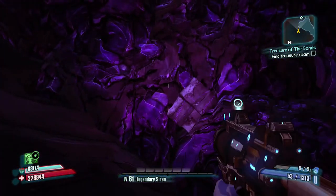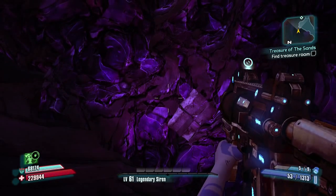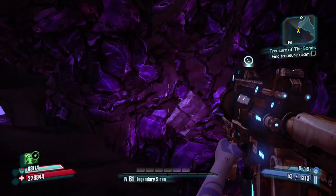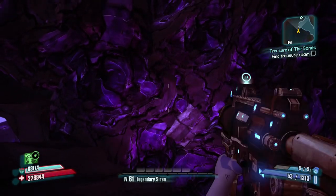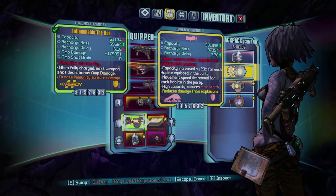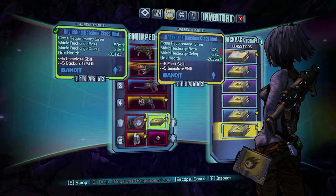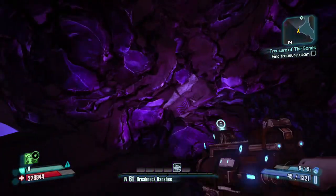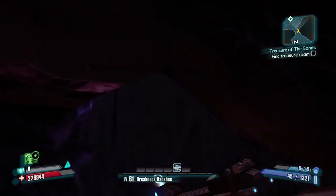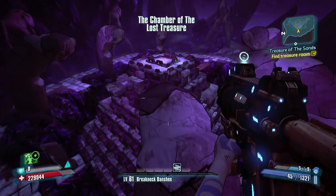It's interesting that they would patch this so far along in the game's life — it's been out so long and it was really a harmless thing. The only thing I can think is that with the new Ultimate Vault Hunter Upgrade Pack coming out, maybe increasing loot drop rates could have made the treasure room too good, or there could have been other unknown side effects. There has to be a reason; I just don't see why they would patch it since it's something harmless.